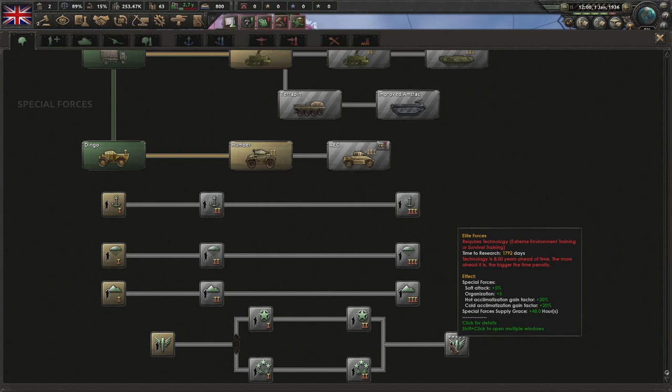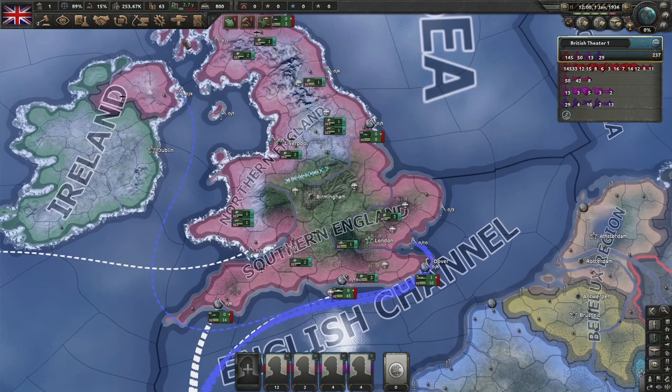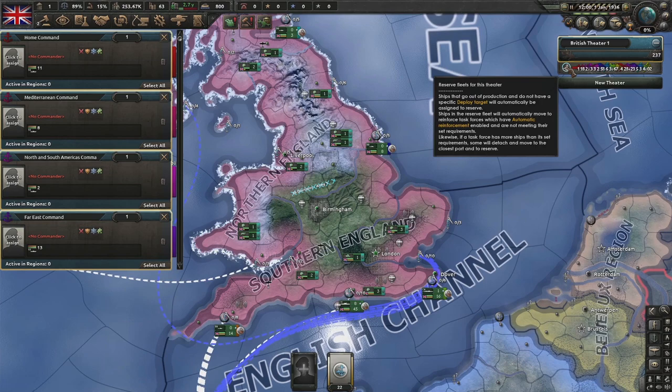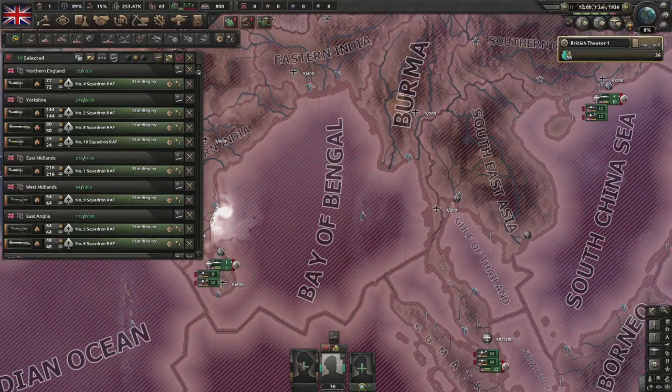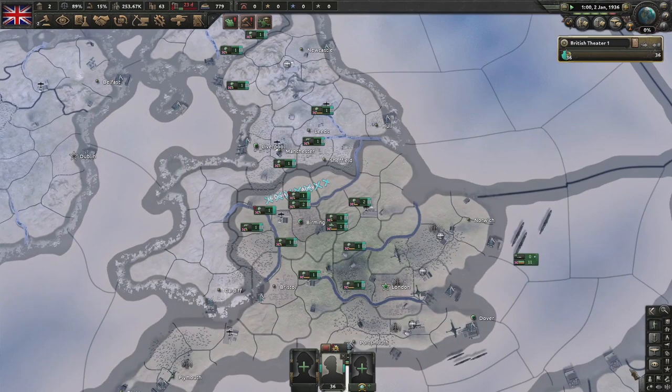First focus: change of course. F2 for the navy - shift left-click all the task forces, right-click them on reserves, click the reserve icon, press G to merge them up. F3 for the planes - left-click and select them all apart from the ones on carriers. There are a few in Egypt, Yemen, and Singapore. Bring them all back home and merge them up.